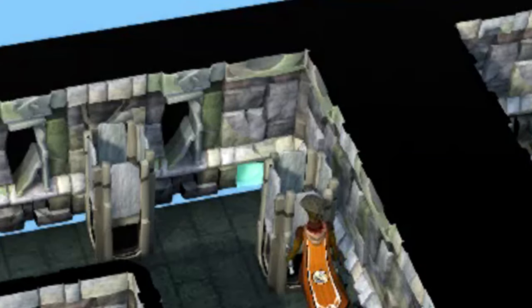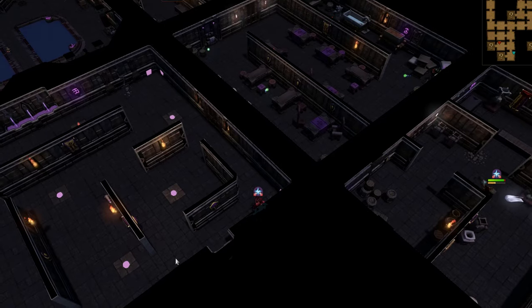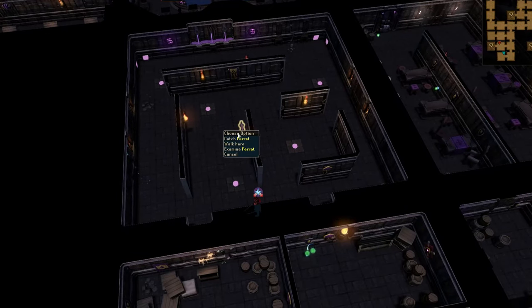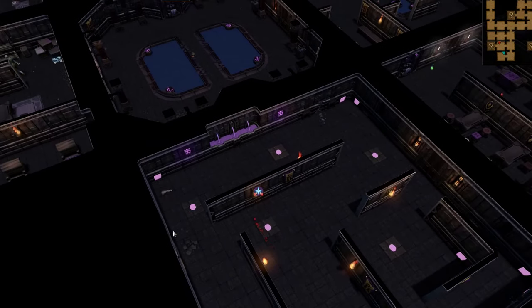Otherwise, if you have Bladed Dive or Surge, you can catch him by doing this method. Align yourself with the Hunter Ferret by slowly walking towards it. Then once you're aligned with the Ferret, you want to Bladed Dive to the exact position in front of him and then quickly left-click and catch him. But there's a chance you'll miss or he'll bite you in your hand, so you have to re-attempt it.